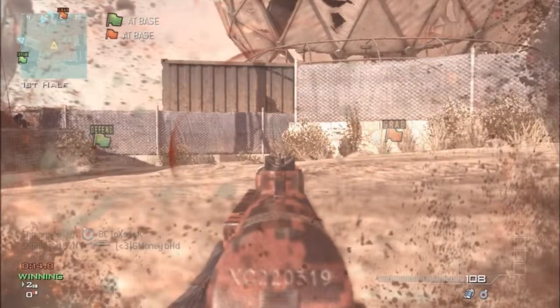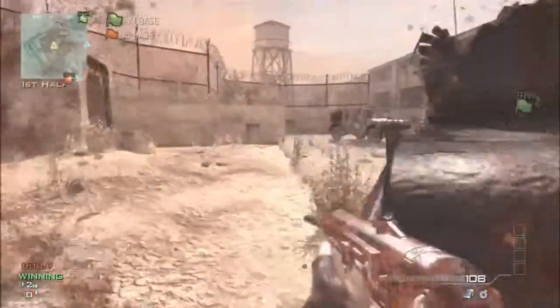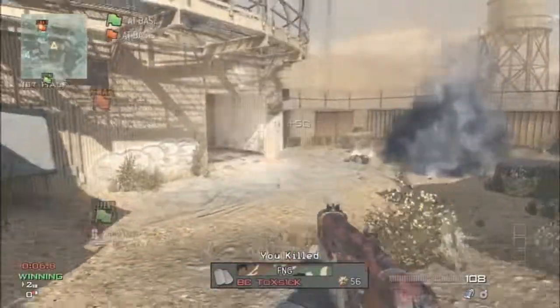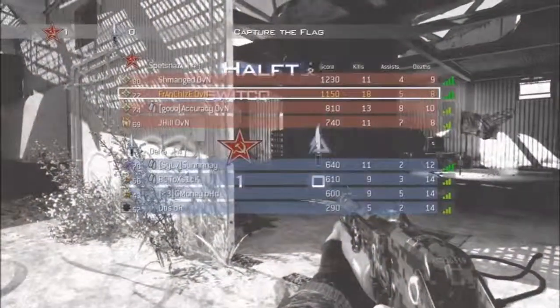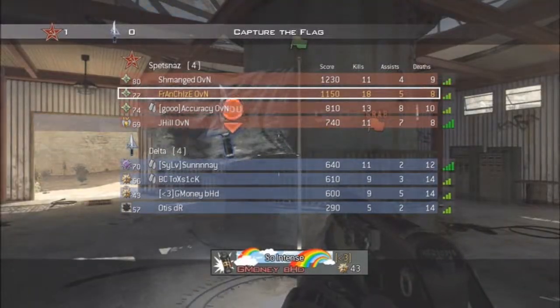I go 18 and 8 for the first side, which is pretty good for OBJ, even though I didn't even get any flag pulls. But I did pretty good slaying. I hope you guys enjoyed this first episode of Scrims with Franchise — next time it'll probably be S&D or CTF. Rate, comment, subscribe. Thank you. Bye.